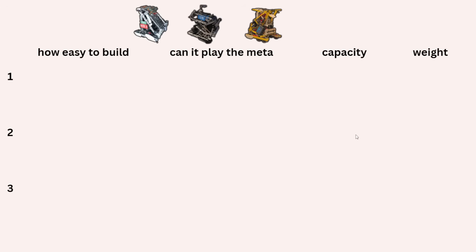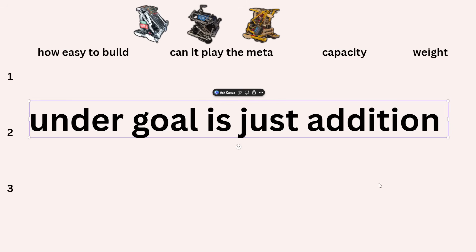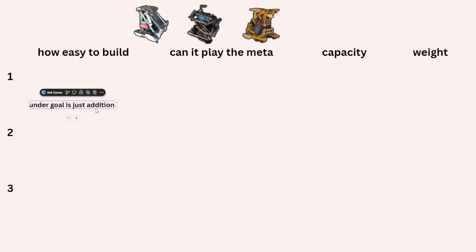I wanted to dive into three of the main types of robots in Pushback as of now: the Raeguan, the Lever bot — which is pretty new and pretty hyped up currently — and the Snacky, the SJ bot. I wanted to break it down across four categories: how easy is it to build, can it play the current meta well, capacity, and weight. There are also under-goal bots that traverse under the goal really well, but I feel like you can build that into any of these bots, so that's just an addition — not a whole new bot category.